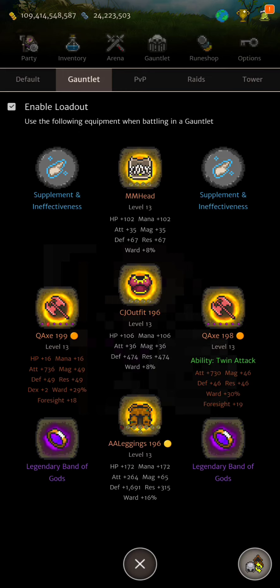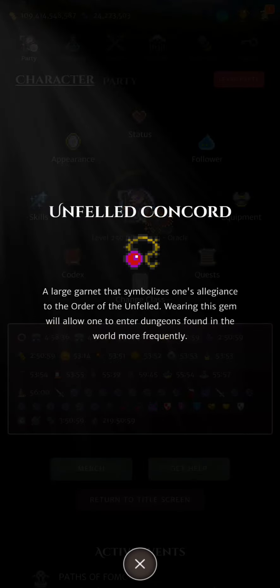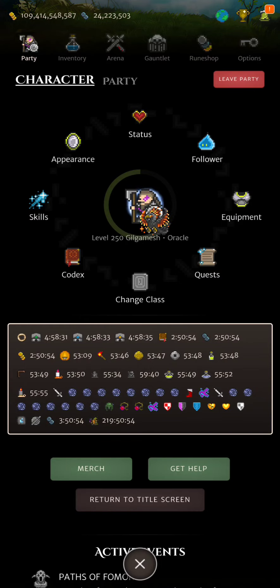For accessories I have two legendary Band of Gods. I have two Questing Axes, the chest and helm for horns and gold bonuses. This is my dungeon loadout. I'm an Oracle and have the Concords, but for this video that's not the most important thing.